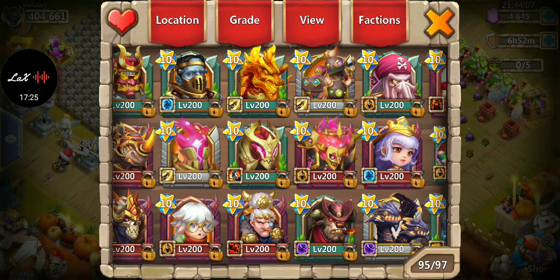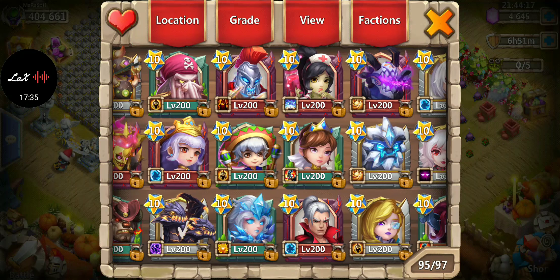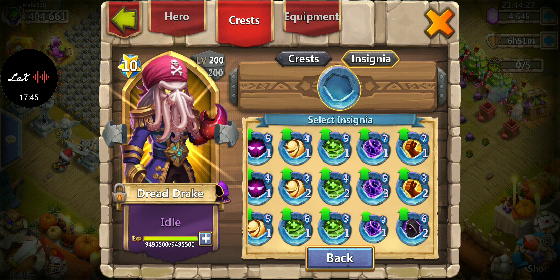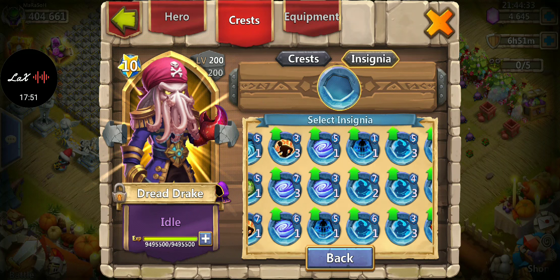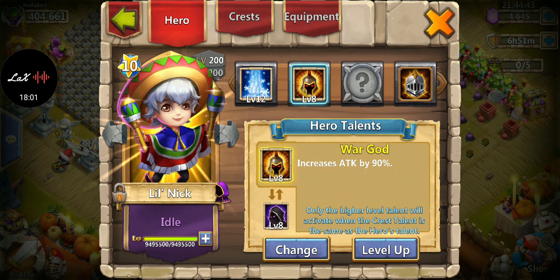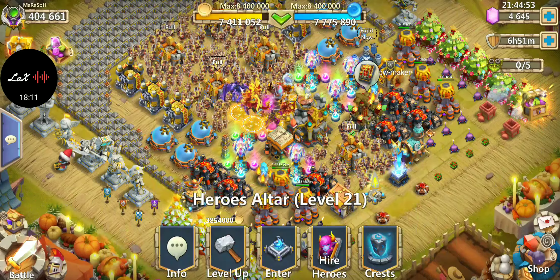Another useful hero for dungeons is Dread Drake — I like mine dealing out damage because more damage means buildings fall faster. I usually run Bulwark or Brute Force, Victory Lunge for more damage, and whatever traits work. Same with Little Nick — damage crest, Energy Sap for equipment, and damage and accuracy for traits. For dungeons these two are big helps for destroying buildings fast.